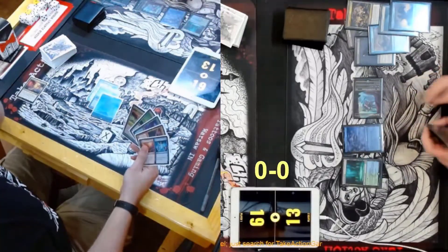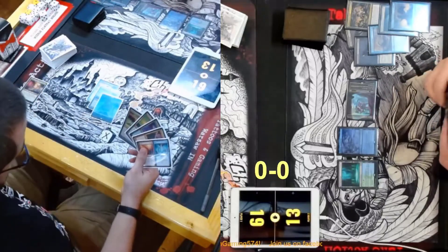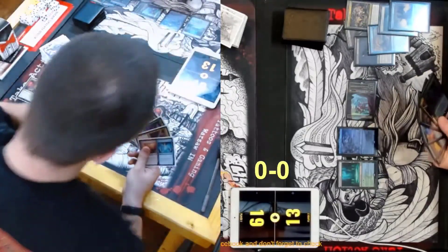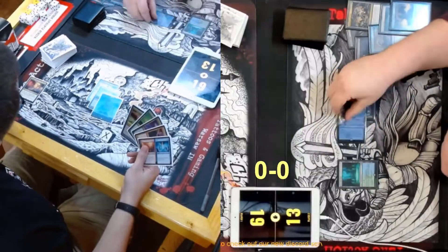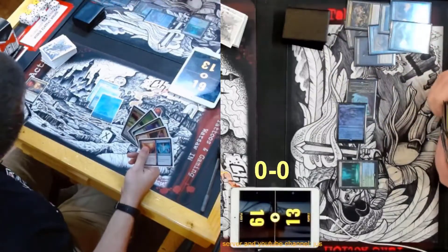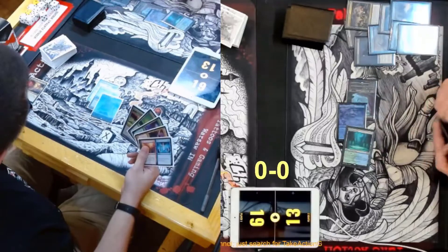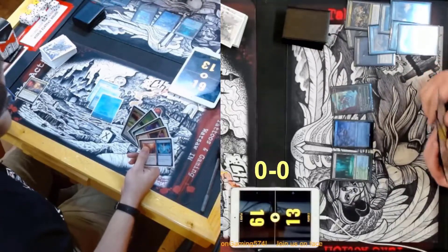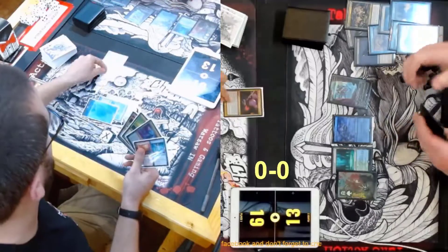Matt's definitely going to have to try to do this at instant speed on his opponent's turn to play around Force of Negation. He's pretty good at playing around such things. I'm not sure if he knows — well, he's seen John playing this a few weeks ago so he should be pretty well aware. Is he keeping it up or is he just going to pass here? It's one of those weird parts where Restore Balance actually giving your opponent cards in the graveyard matters. Looks like he did pass here — he's keeping it up just in case.